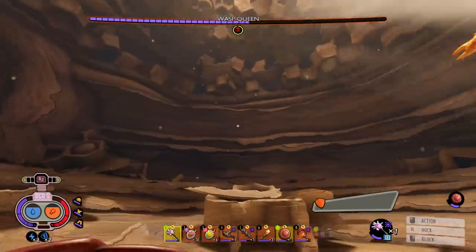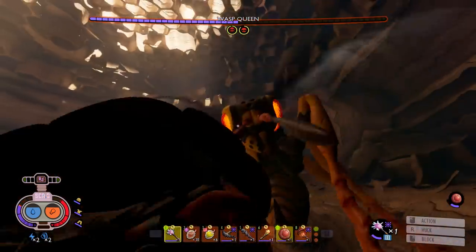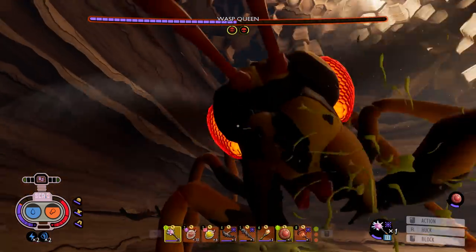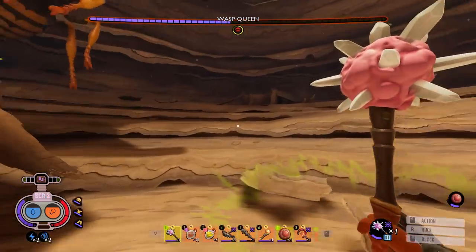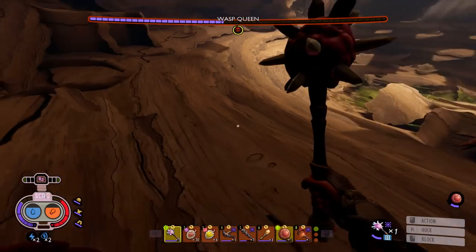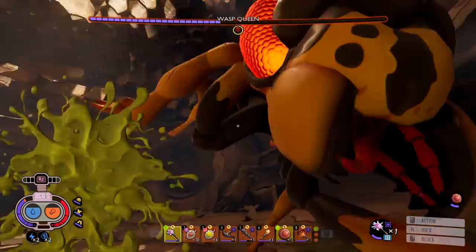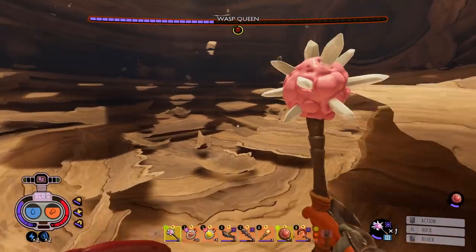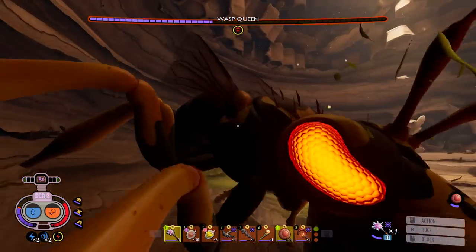Got her about down to half health here. At least she's not calling in adds every ten seconds — that's good, so far anyway. It might get worse as the fight goes along now that she's under half health. It seems like all you have to do is run away from the balls — they don't last very long, just blow up and go away. The ones where she showers the whole room with them seem to have a lingering gas effect. Oh, she hit me — little jerk.